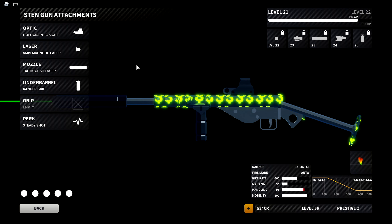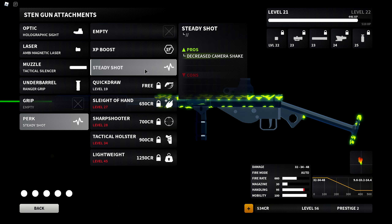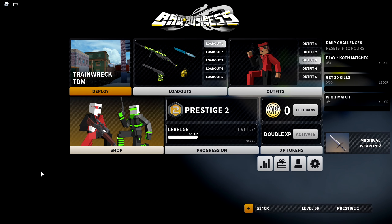The attachments are: holographic sight, laser, muzzle brake, ranger grip, and steady shot. Steady shot decreases camera shake — I just want to clear that up because some people might not know what that means. It is a perk with a description and it does have benefits. To be fair, I've never used steady shot, so this is going to be a new experience with a new perk.